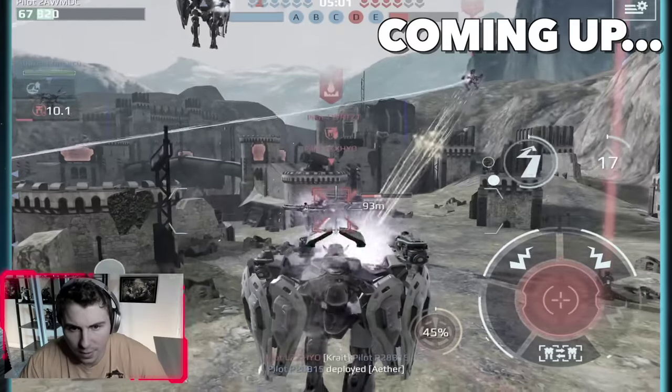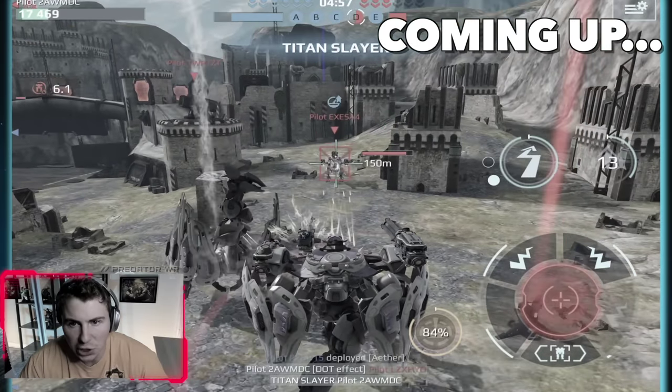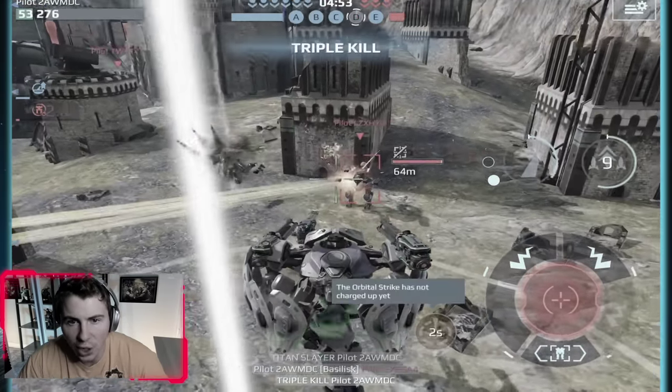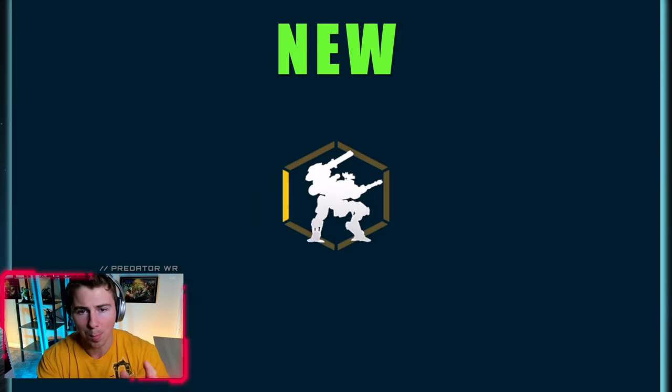Boom, double kill! Okay, close range, hit my healing. Titan Slayer. A little bit of increased speed healing, triple kill. We are going to try out the massive Raven rework buff.